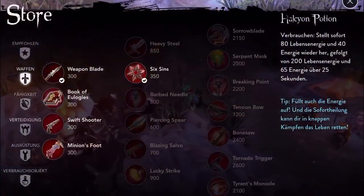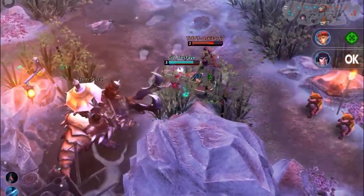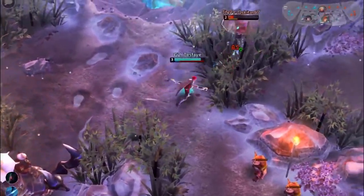Scout traps can also be used to aid in holding strategic positions such as the jungle shop. As you get better and more efficient at placing scout traps, you will notice how you have more gold left to spend on other items.